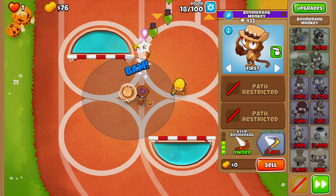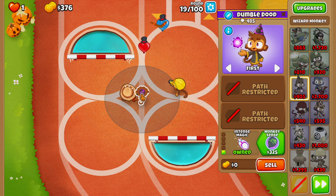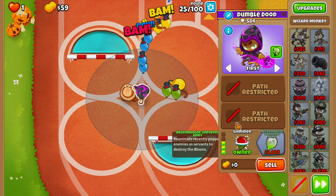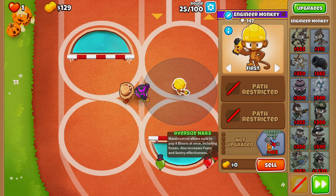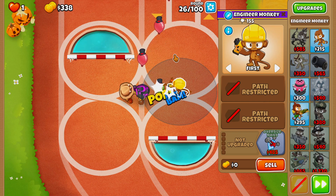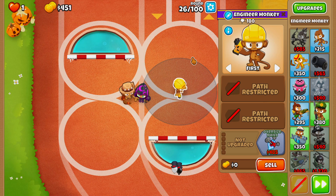Round 18, we'll go ahead and grab a Kylie Boomerang. The next thing we want is definitely Camo Detection because none of our towers can see Camo Balloons other than our Wizard Monkey. Round 25, we'll grab our Shimmer. Now I want to start going for my Engineer Monkey, so we'll grab Oversized Nails and go up to Double Shot and see if we can afford the Balloon Trap before round 40.